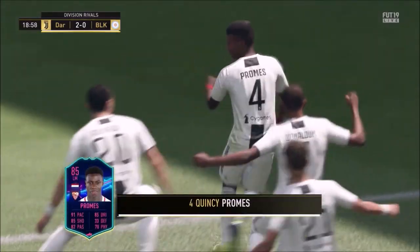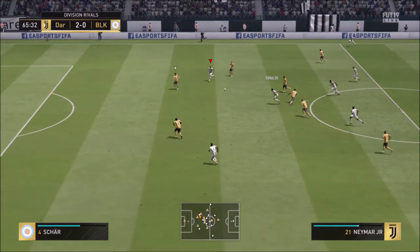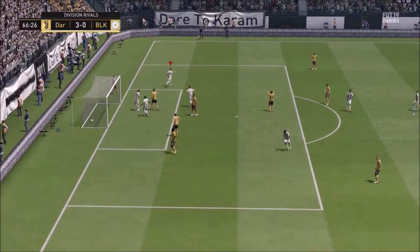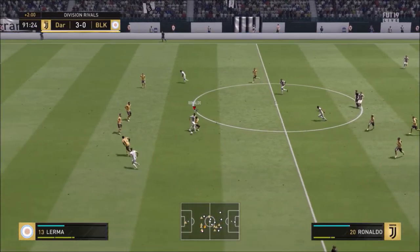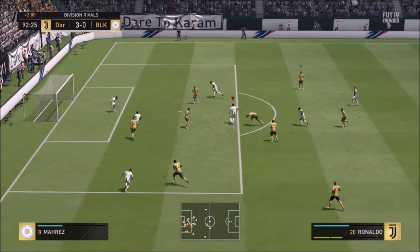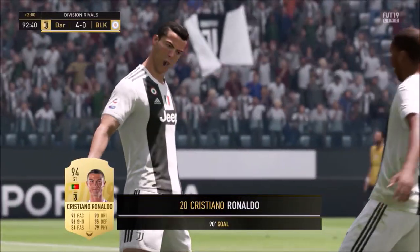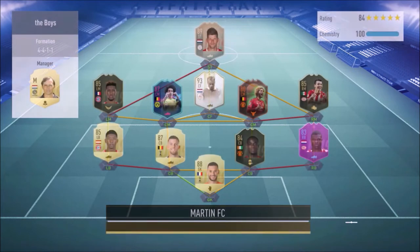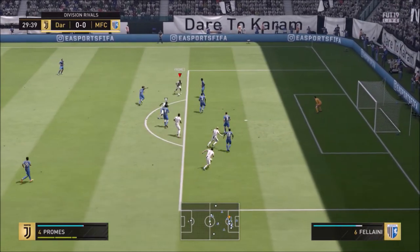Next game — this guy has Flashback Huntelaar and Prime Icon Moments Dennis Bergkamp. I wish I was one of those people who already has the right Dutch players for objectives in their squad. We make it 1-0 and then 2-0 with Promes. Going into halftime we're 2-0 up, but this guy gets a goal back from a set piece — some corners are literally unstoppable no matter how hard you try to mark players. He forms a bit of a comeback but we make it 3-2 in the 74th minute and I believe he rage quits, so we win.